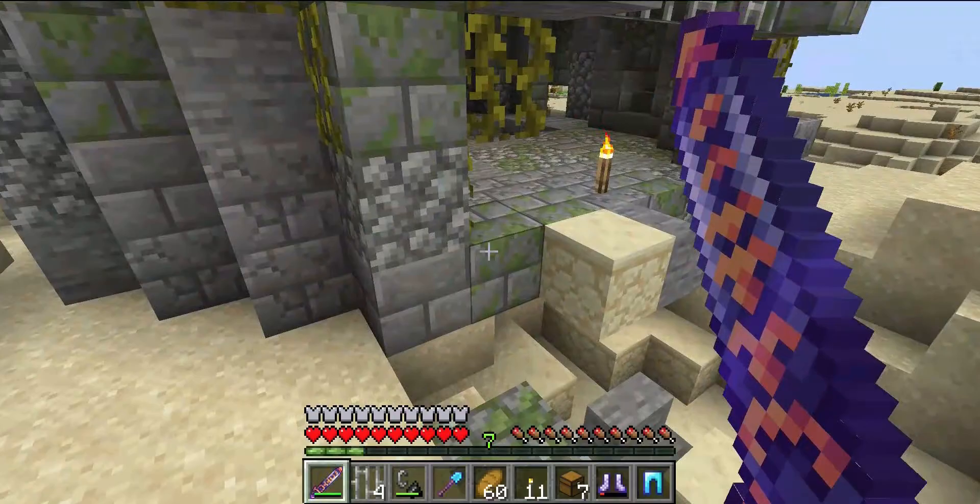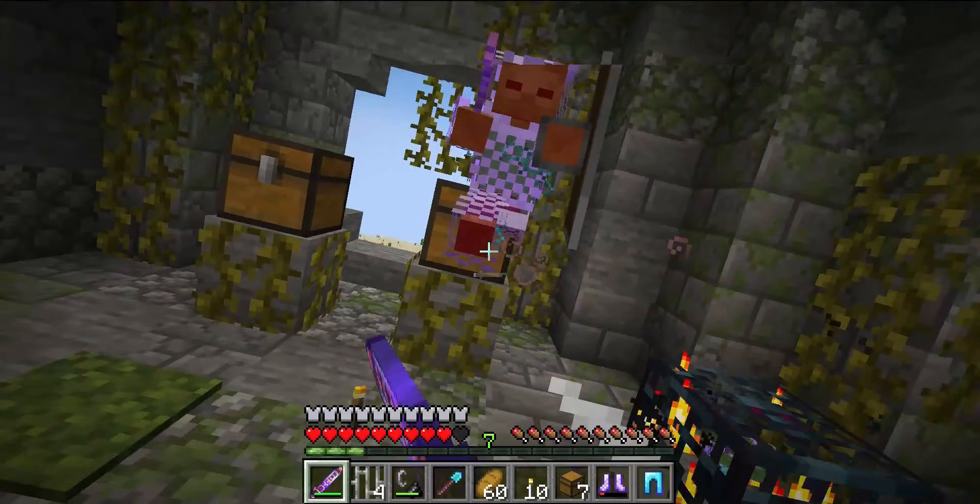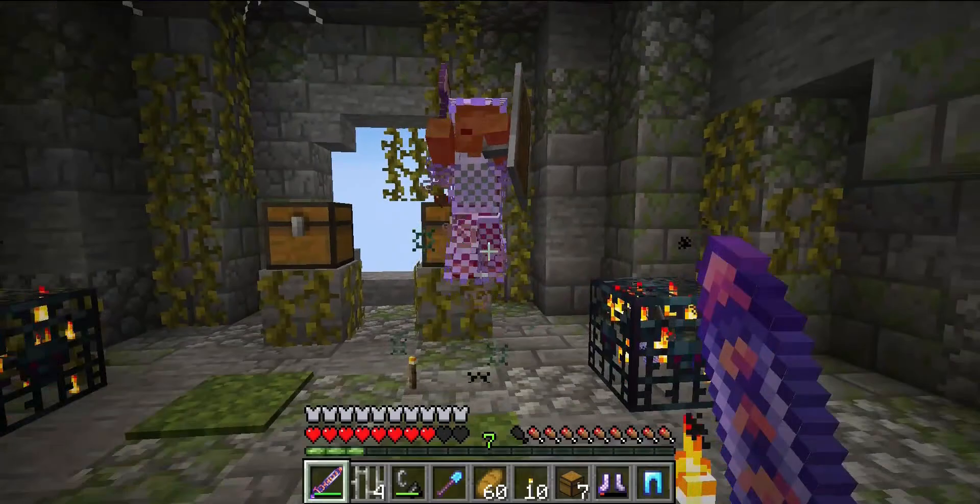The darkened sword gives a weakness effect 20% of the time, with 6.5 attack damage and 1 attack speed. You'll probably need these enemies to be weaker — they have enchanted armor, which includes the thorns effect at times.